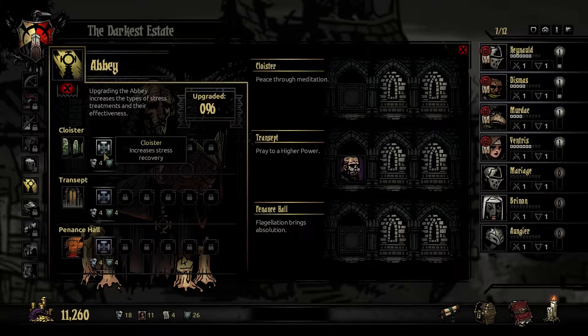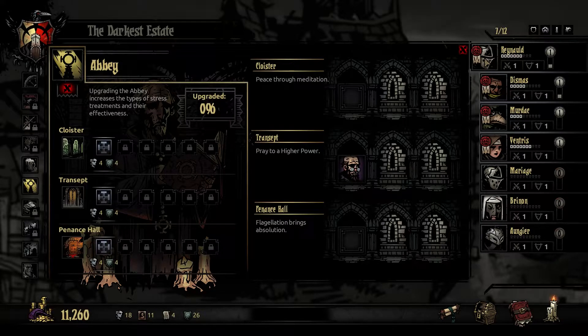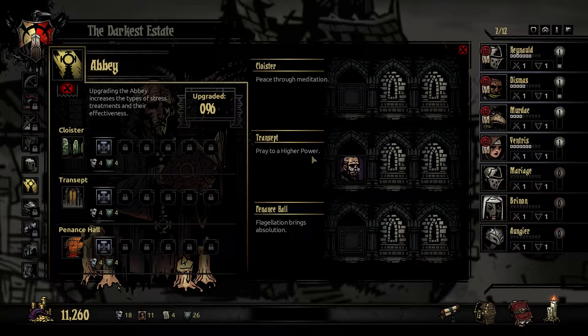Webs have been dusted, the pews set straight - the abbey calls to the faithful. You have cloistered meditation, higher power, or flagellation for absolution. God-fearing means he will only pray for stress relief, which is sort of good. He can steal items - this debuff is always there from the campaign, it will steal some items from you now and then. So you can only put him to pray for stress relief and it's going to cost us a lot.